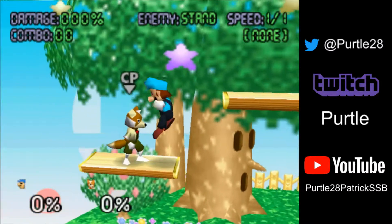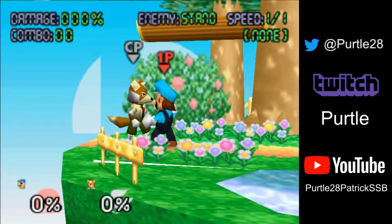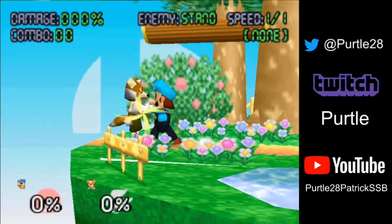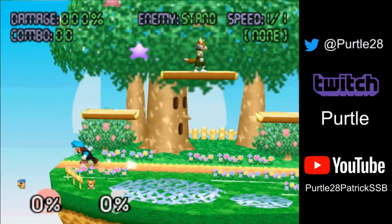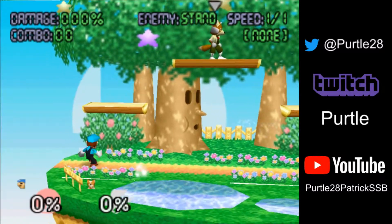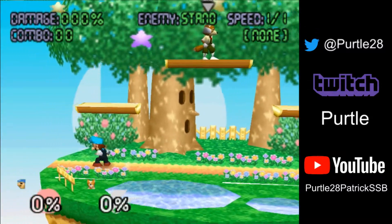We have Fox this time, starting with a similar example at zero percent near the edge. With Falcon we did a hesitate then fireball — this time with Fox it's faster. You have to do a quick dash fireball. And bam, runs right into it — edgeguard, easy money. These things aren't things you can do 100% of the time, but there's an example, and I had a little follow-up edgeguard with it.